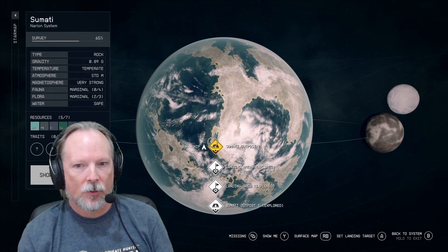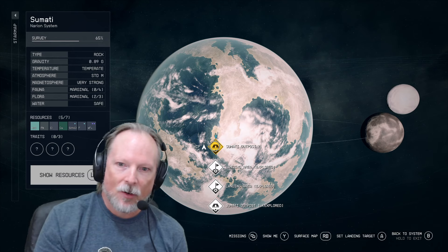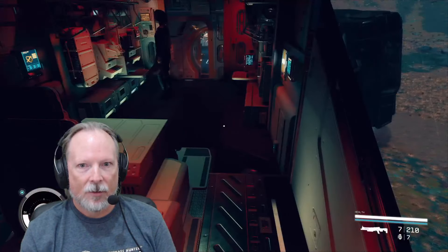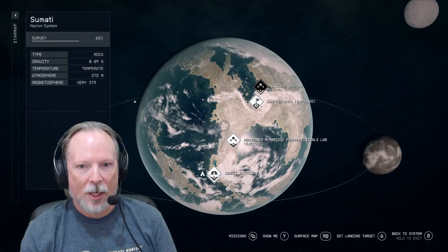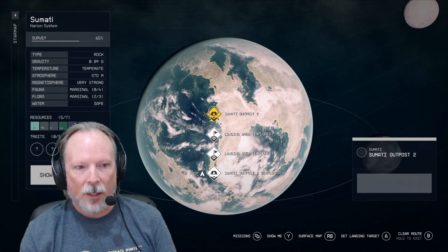I can go down here and go to... if I go to Samari Outpost 2, how do I know which one's my landing area? Is it going to land on my pad automatically? It shows me at one right now.